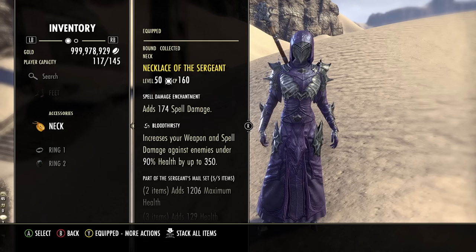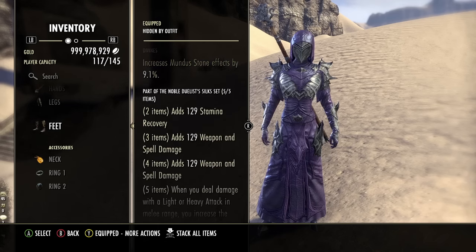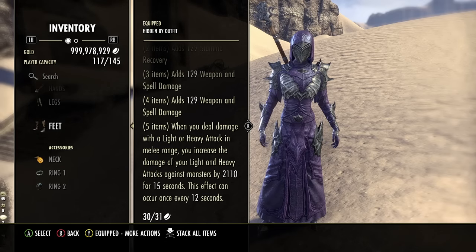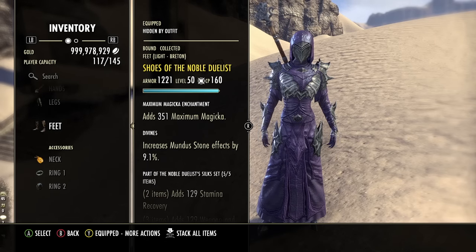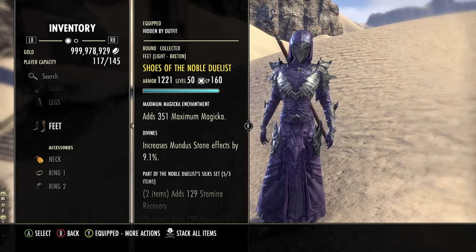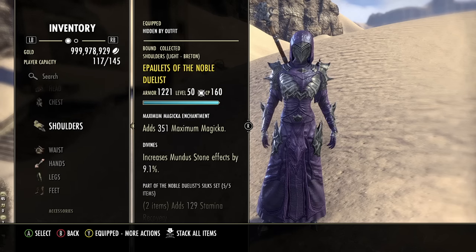Sergeant's Mail is our first heavy attack set, and we're running a second heavy attack set — Noble Duelist, another base game set, super easy to pick up, and one of my favorites. It gives Stamina recovery, two weapon and spell damage bonuses, and when you deal light or heavy attack damage in melee range, you get about 2,100 bonus heavy attack damage for 15 seconds. It's a light armor set, so you run it on the body for all those nice light armor passives — extra crit chance, penetration, Magicka recovery and cost reduction. We run it on the feet, legs, hands, waist, and shoulders — five pieces on the body, all light.